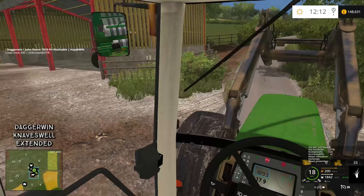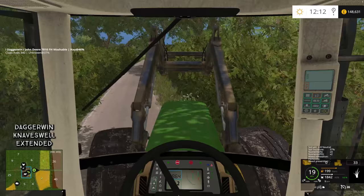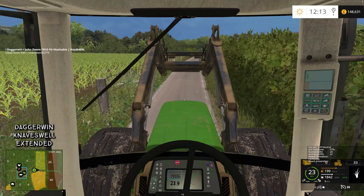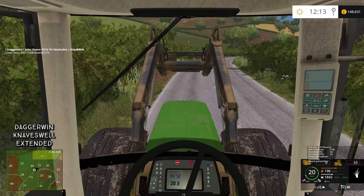As for moving the bales, I think we'll probably just leave them in there for now because we don't need them straight away. But when we do, we're going to have to find a good area to stack them - probably where we stacked the silage bales from last time. They're still here so technically we can sell them, but we might use them as feed. We could just put a spike on the front of this tractor and move them that way.